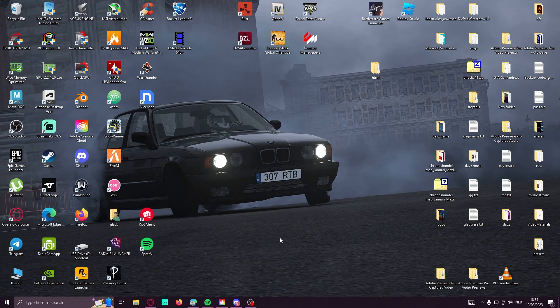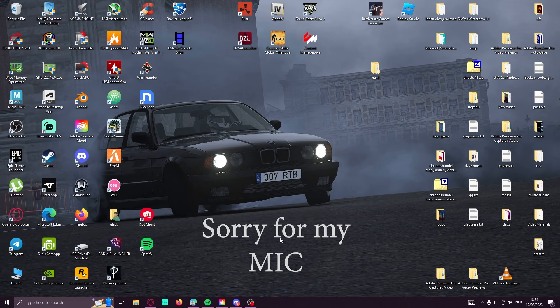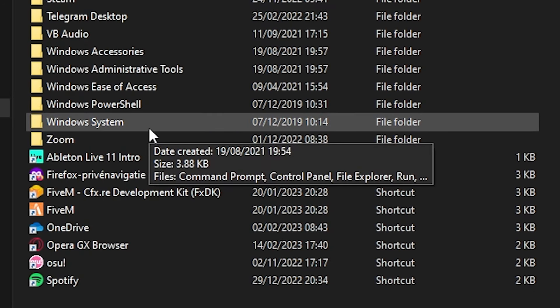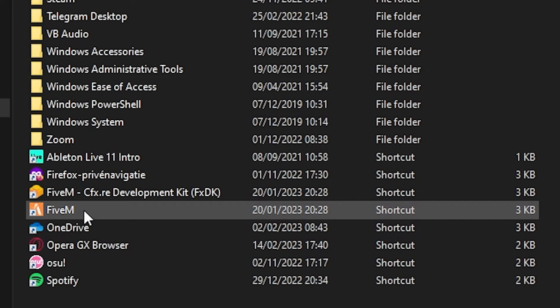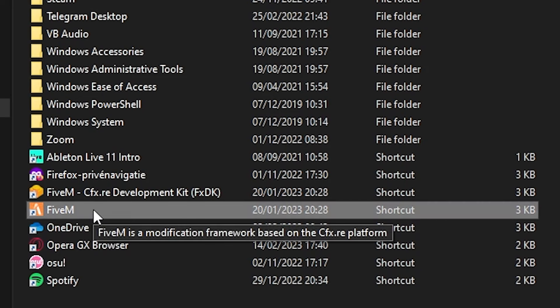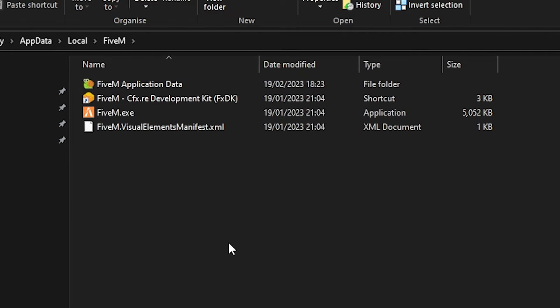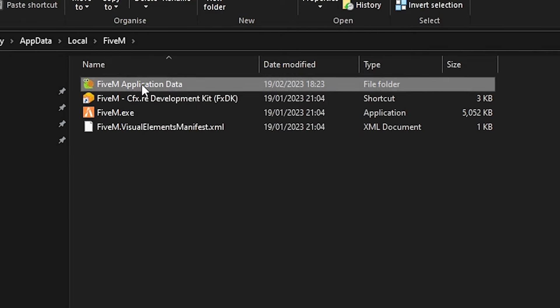We also have a new Discord — we just need some more active people in it, so if you want you can join, the link is in the description. Let's start the video. First of all, you need to go to FiveM. Find your FiveM — if it's on your desktop, just right-click on it and open file location. If you're in it and you see those four files, just click on FiveM application data.